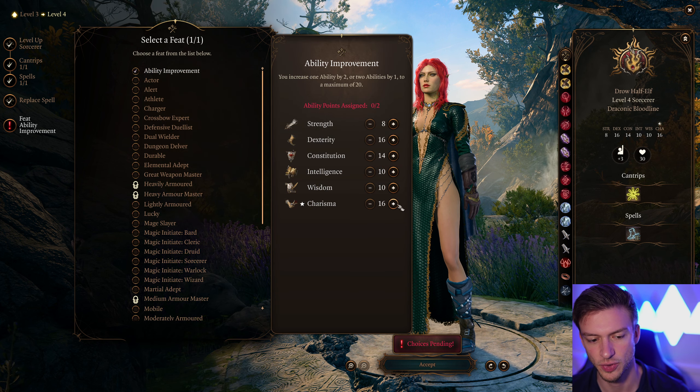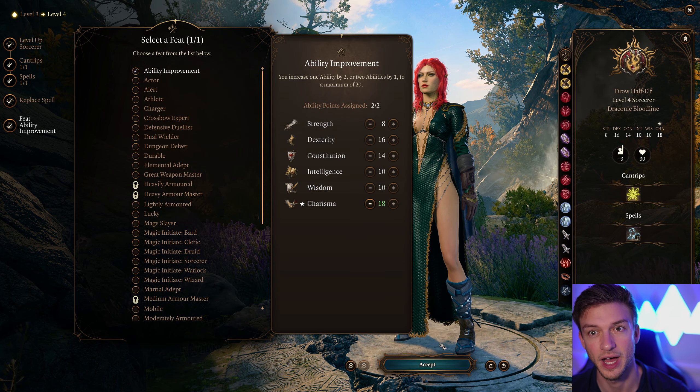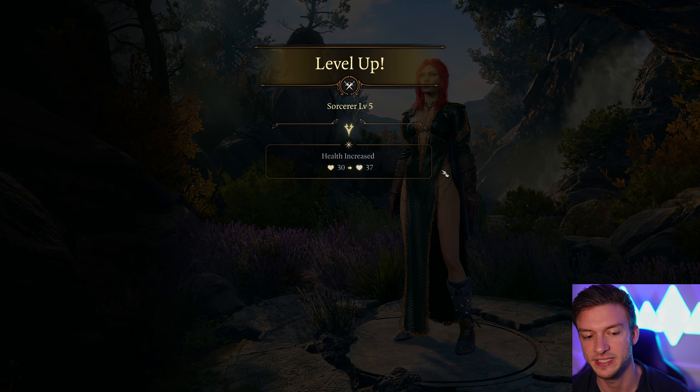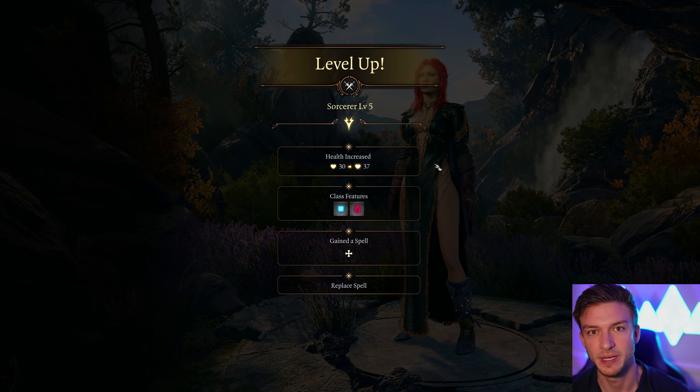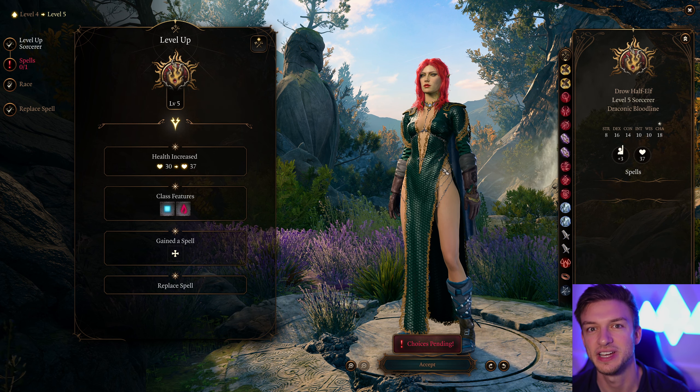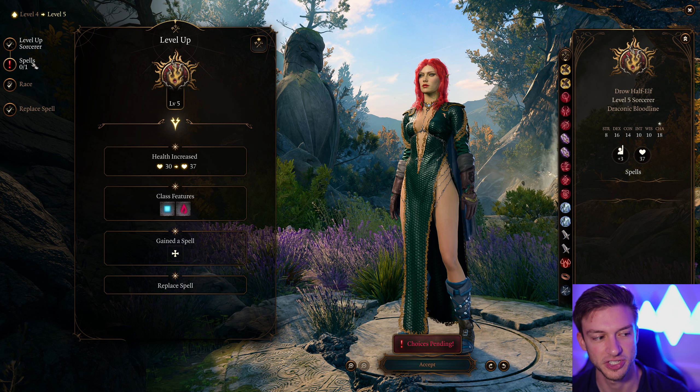For our feat, I think Ability Score Improvement is the best option, taking our Charisma up to 18. That will give us a higher Spell Save DC as well as a bit more face-roll stats — so if you're doing dialogues, Persuasion, Intimidation, etc. will be a little bit higher.